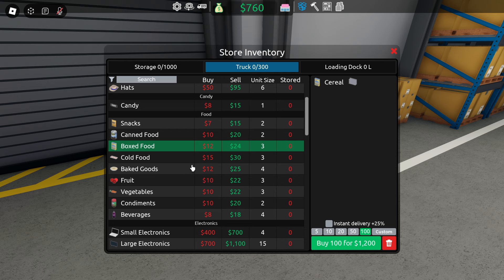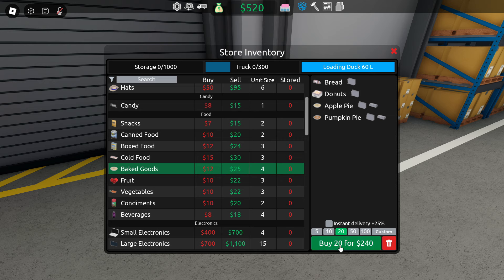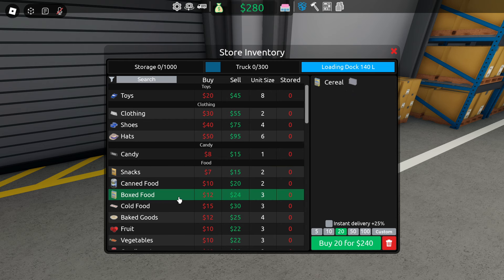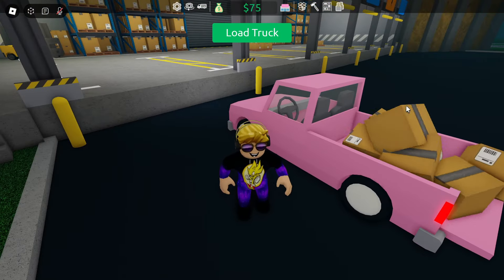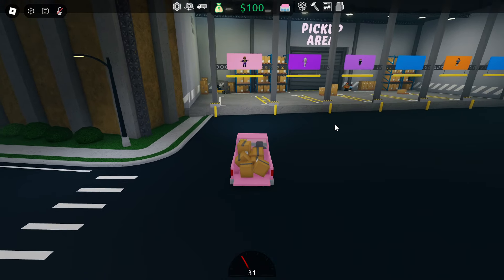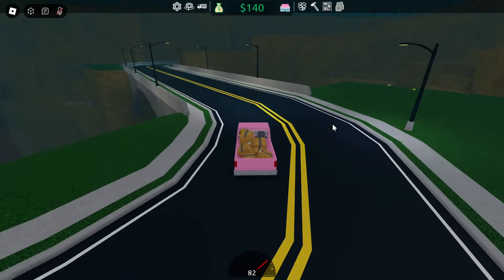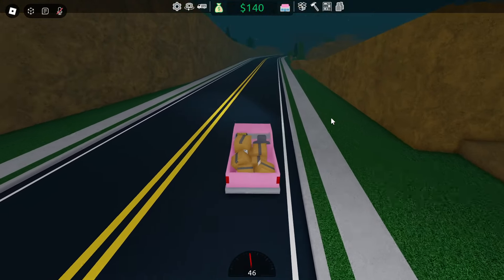We should definitely buy some boxed food. Buy — we'll buy like probably 20 of that. I'll buy 20. We don't need cold food just yet. Buy some baked goods — that's probably good. We can buy some more of that. We can't buy anything else, so I guess we'll just load our truck now. Load truck — there we go. Let's get out of here.